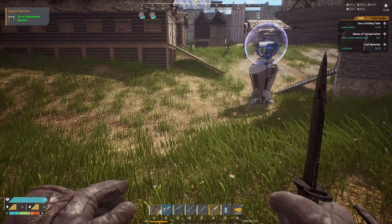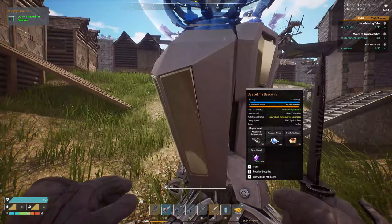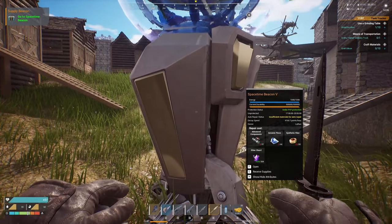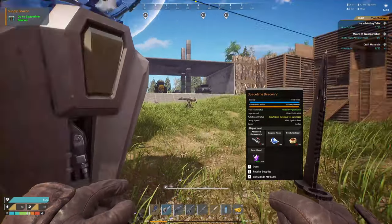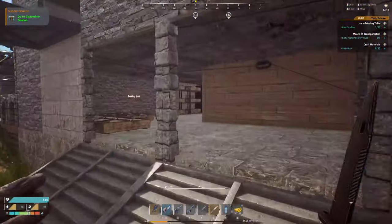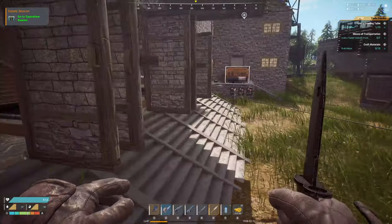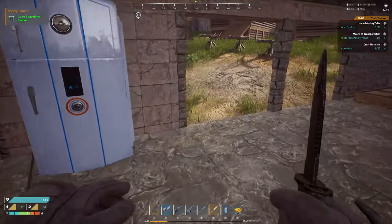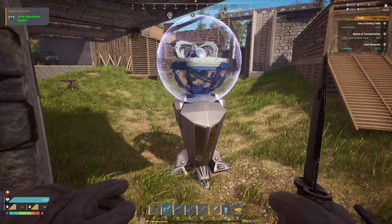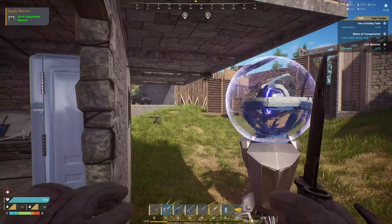Part eight is squads. Squads in The Front are six-man teams that you can join and build together. I am the squad leader and I can transfer leadership so if I'm away someone else can take over. Everybody that builds inside the space-time beacon circle will build under my name, and it'll all be under my repair as long as we are all in the same squad. If building was done before you put down your beacon and someone not in the squad has built stuff, you can add them to the squad and anything they built inside the range will automatically transfer and put your name on it.